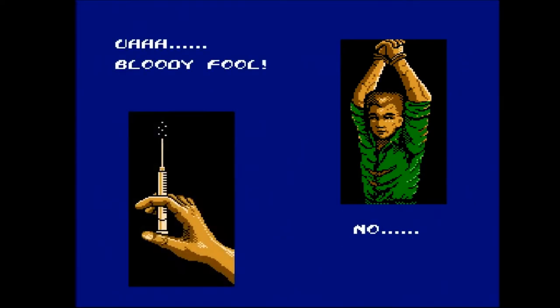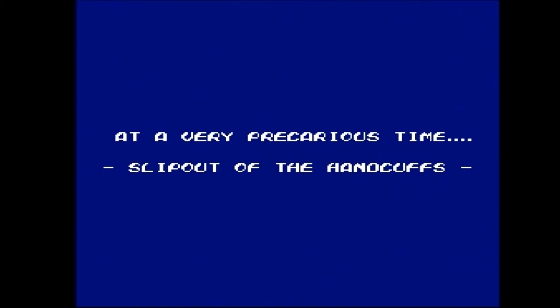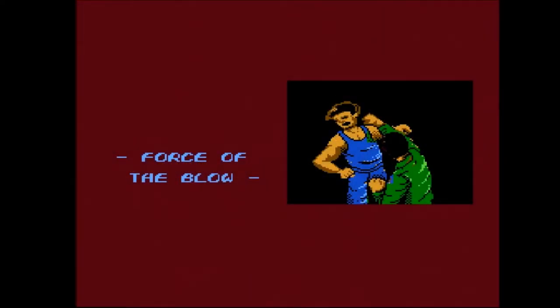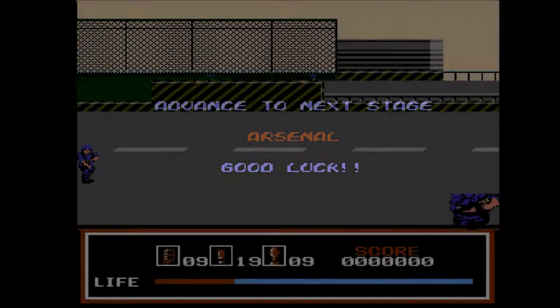In the game's story, the player is held prison by a group of terrorists. As someone approaches the player to apply a threatening looking syringe, the player manages to slip the handcuffs and fight the way out. The player then goes on to stop the terrorists.